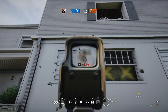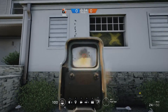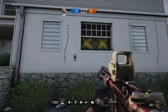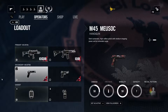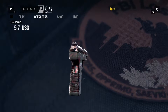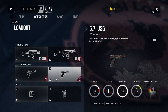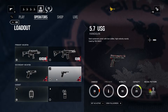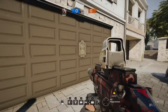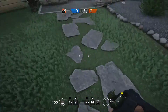The spray pattern of the R4C isn't too different — it's fairly straight up and slightly to the right. However, the slightly higher rate of fire makes it a little more difficult to control. Ash also gets the choice of two secondaries: the Colt 45 and the 5-7. The main difference between these two pistols is that the Colt 45 simply does more damage and has fewer bullets in the magazine. As far as secondary gadgets go, Ash can use a standard breaching charge or a smoke grenade.